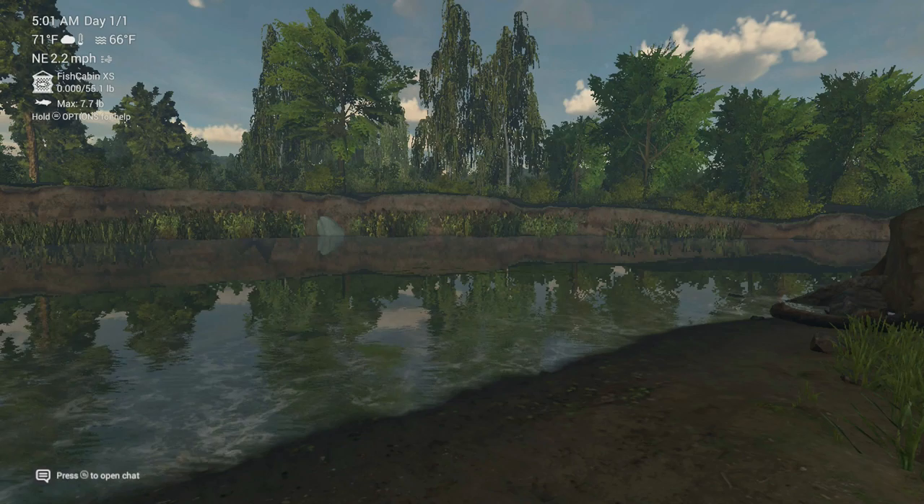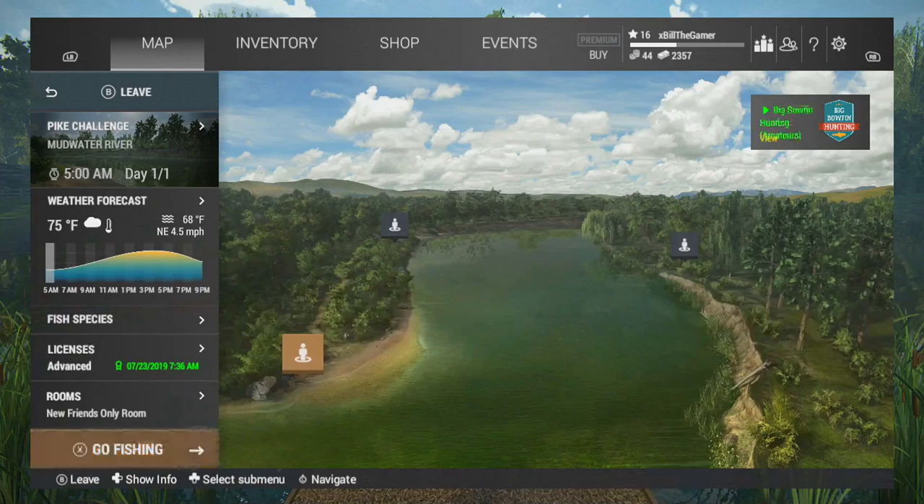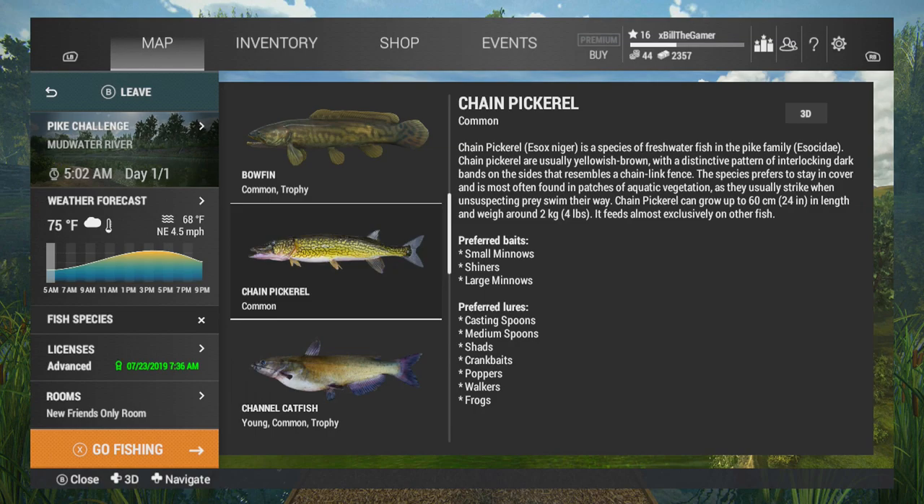Welcome back to Fishing Planet. I have been asked to do this video. We're going to be covering Pickerel, and after this I also have one covering Catfish. Then we'll move on to other species and different areas. We are at Mudwater River in Missouri and I've chosen to spawn down at the Pike Challenge because we're going for Pickerel.